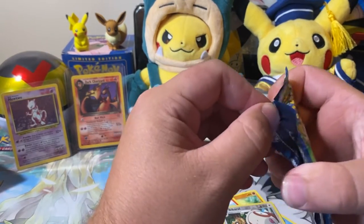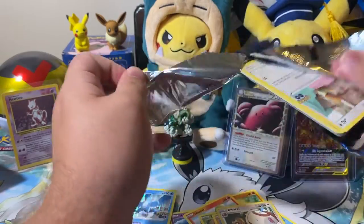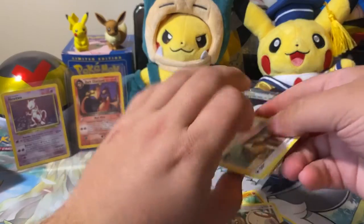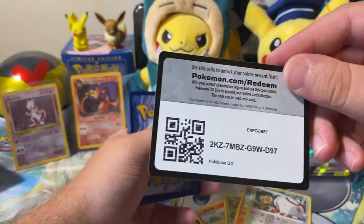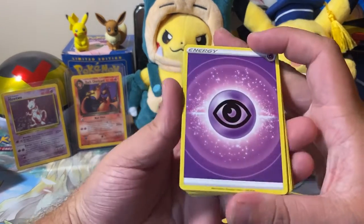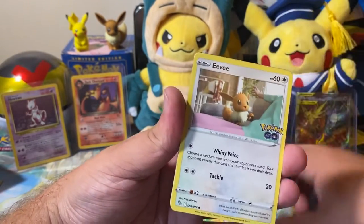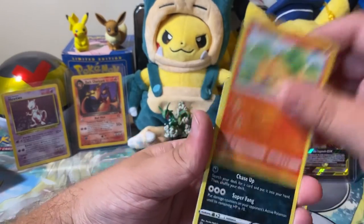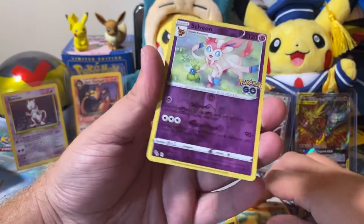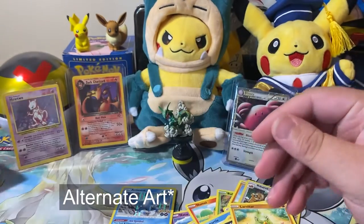On to our fourth pack here. Give me a Mewtwo or something — I need that gold Mewtwo. Code card for you guys. Psychic Energy, Slowbro, Blanche, Wartortle, Eevee, Nommel, Alolan Raticate, Tyranitar, Larvitar. Reverse Sylveon — that's not bad. Full Art Conkeldurr V! Let's get it.